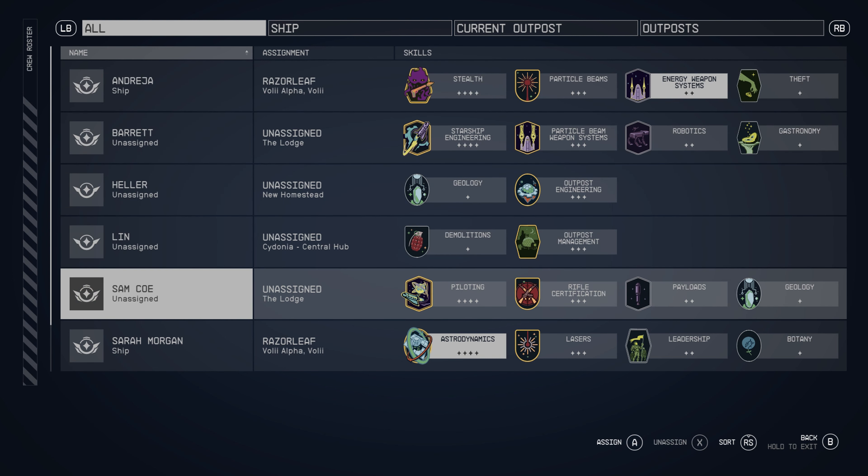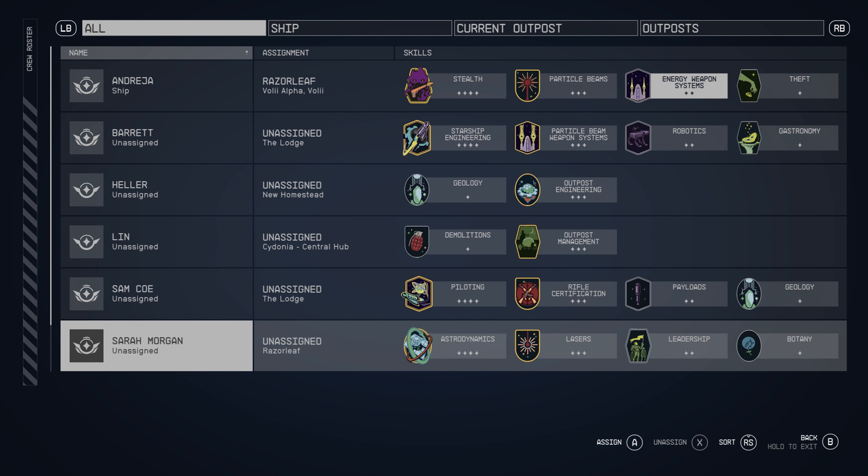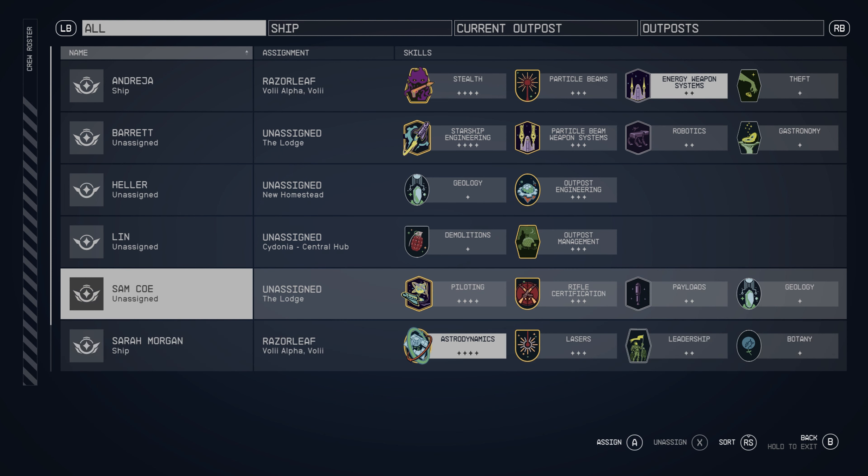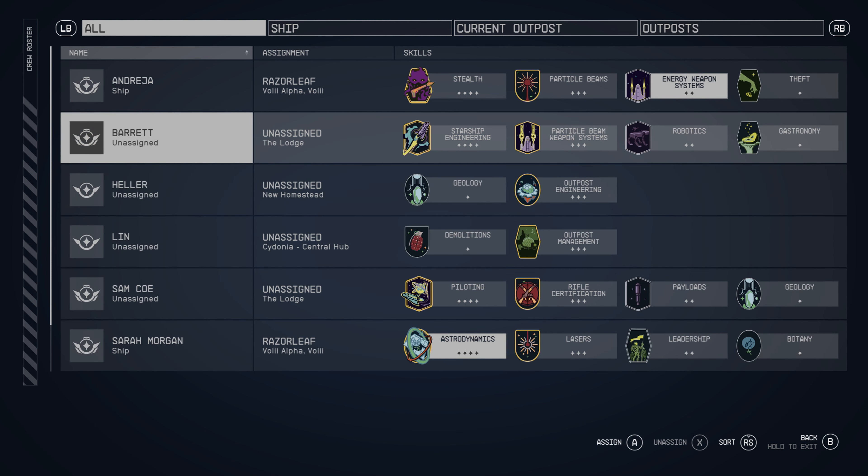To access your crew roster, go to your menu and in the bottom left click on your ship. From there, click Crew, and this will pull up your roster where you can see all the information you need.